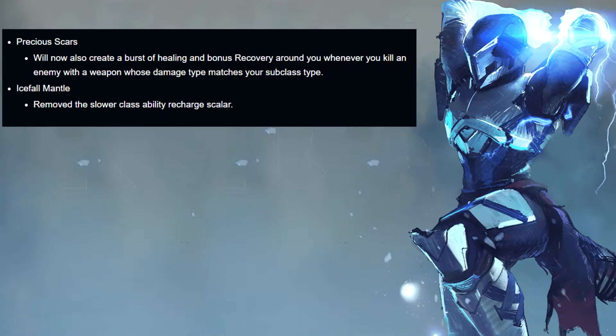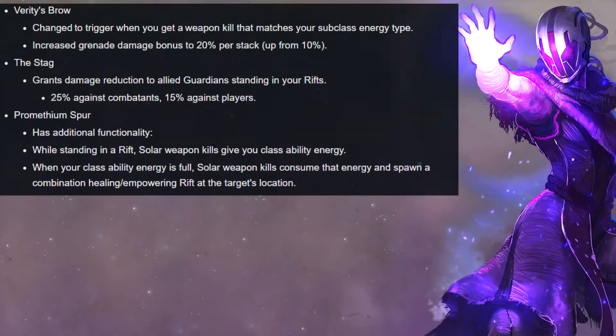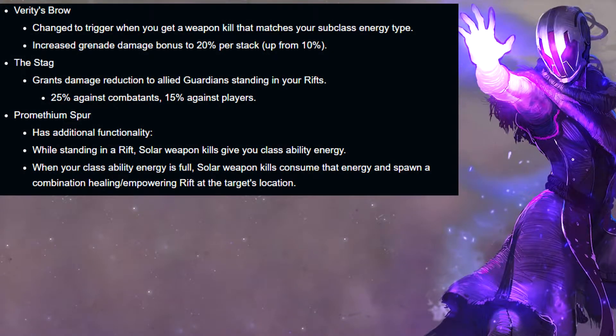Icefall Mantle removes the slower class ability recharge scaler. Warlocks — Verity's Brow: when you get a weapon kill that matches your subclass energy type, it increases your grenade's damage bonus by 20% per stack, up from 10%. The Stag grants damage reduction to allied Guardians standing within your rift — 25% against combatants and 15% against other players.